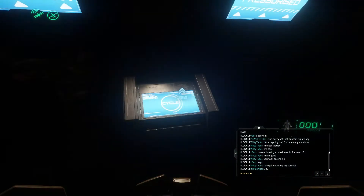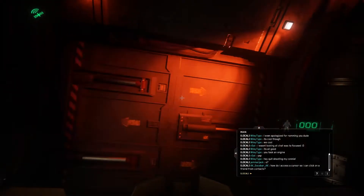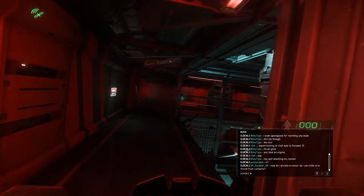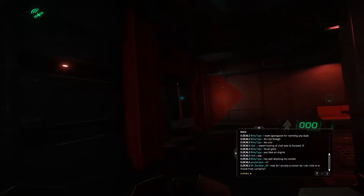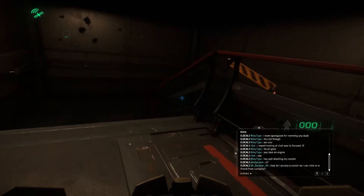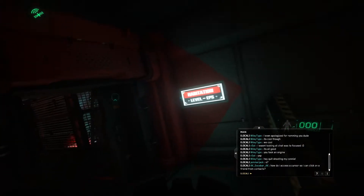It seems like here in Grimhex the only place you can equip or unequip your spacesuit is in your cabin, which is different from Port Olisar where you could do it right outside the airlocks. Now that we have our spacesuit re-equipped, let's open up this airlock and see what's in the cargo hold. Let's go ahead and cycle the pirate airlock. It looks like not only is there no pressure in here, but we also don't have any gravity — we're just roaming through here on maneuvering thrusters. I really wasn't expecting there to not be gravity in part of the base. That's a really cool mechanic.